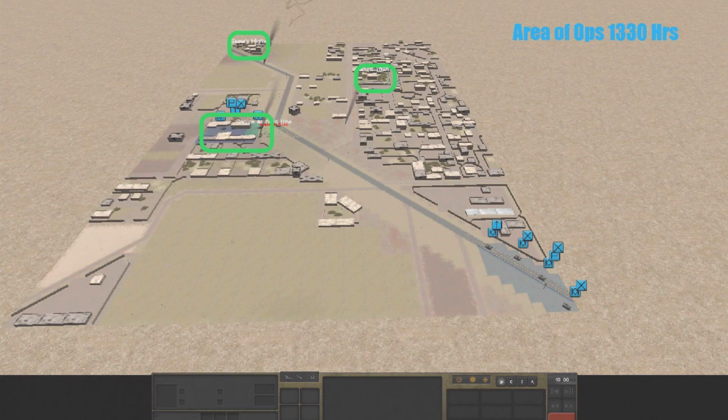You can see in the center left the position of the first platoon that was ambushed. They've lost an IFV. They have one IFV that is still operational and one that is operational but immobile, and the survivors are holed up in a building.